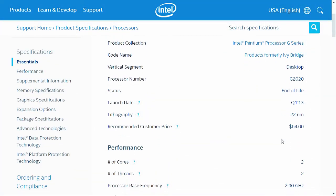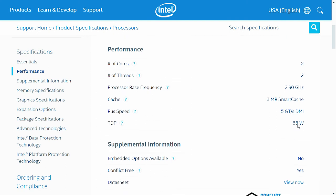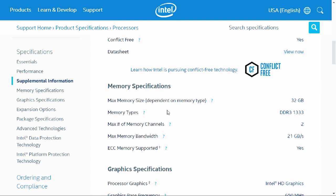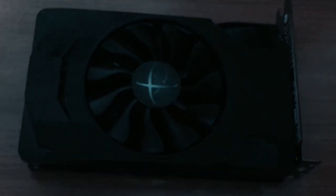For the CPU we're looking at a second gen Pentium G2020, based on an LGA 1155 socket. I could easily upgrade to an i3 or i5, which seems to be the best way to upgrade this PC, because there is a huge bottleneck in a lot of games that limits our GPU — in this case the RX 460, which I got for $70.